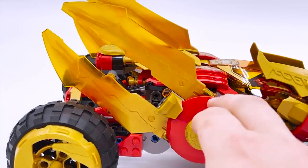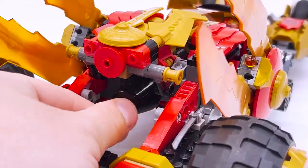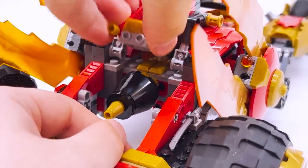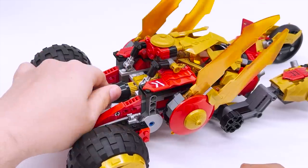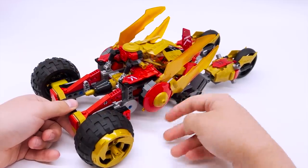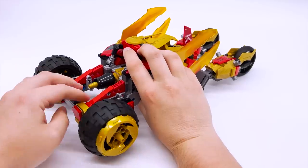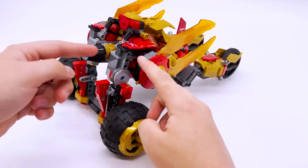Now we come to these large blades on the side, which are part of a transformation feature in this set. You can see there's a cone build in the back — it's easier to access if you have the entire drone area moved up and the drone removed. If you take this black cone build and spin it, that'll move these blades on the back forward and put them more into attack position. Because these blades look very decorative when they're back, but when moved forward they look more like cannons. This entire back section with the big wheels can also be hinged down to make the entire backside of the build even taller.